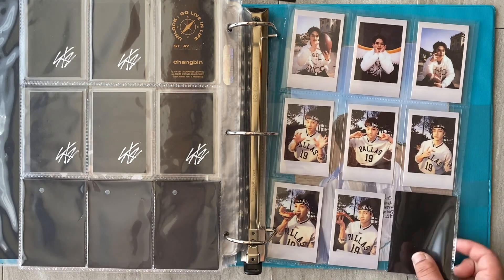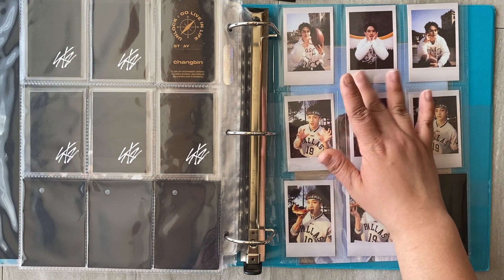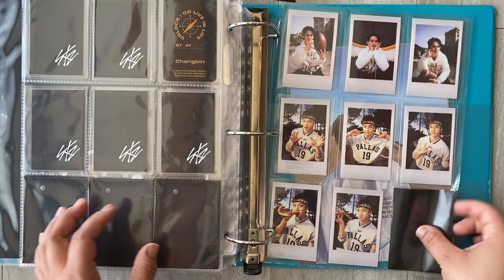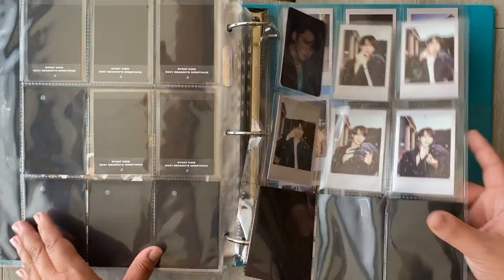Now we have Chan to go in here — the pizza ones, so beautiful. There we go. I only need two more of his and then it will be complete — everybody that I want. So for the next everything else, I'll have to add a page.